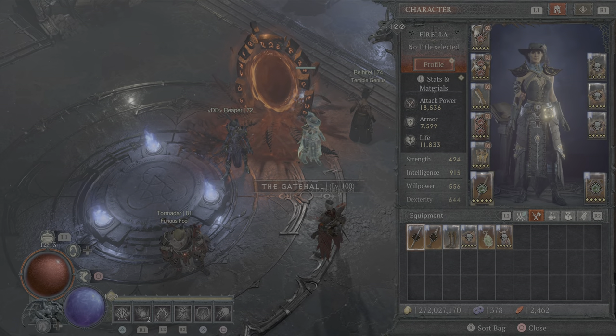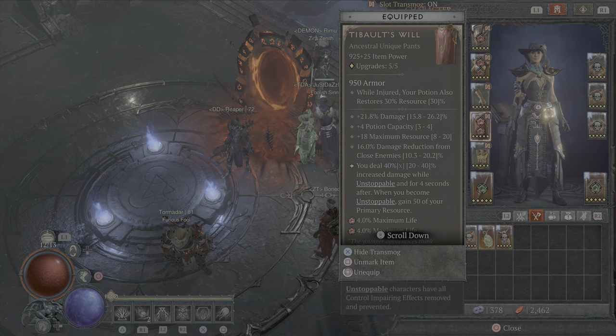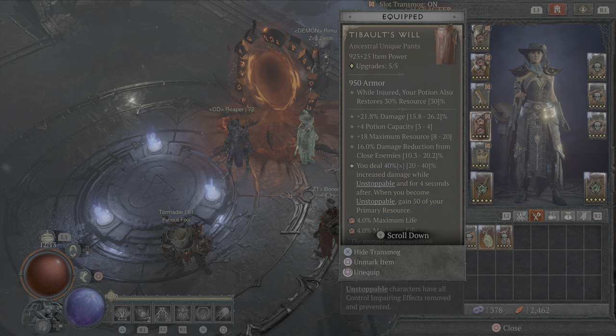Gloves of the Illuminator — obviously you get the bouncy fireballs. As they bounce and explode they cause damage one, two, three times, and proc lucky hit one, two, three times. Illuminator also gives you primary resource restore and ranks to your Fireball. Critical strike chance can go all the way up to 12, and for the aspect you want the lowest number possible — 25% less damage on explosion as opposed to 35% less damage. Tibalt's will top up your resource, plus you get 40x multiplicative damage when you're unstoppable. We have Teleport and Flame Shield which make us unstoppable in the rotation.